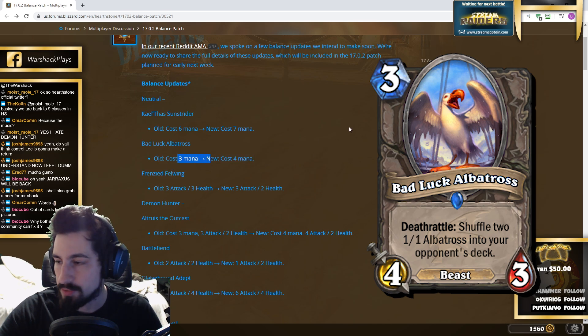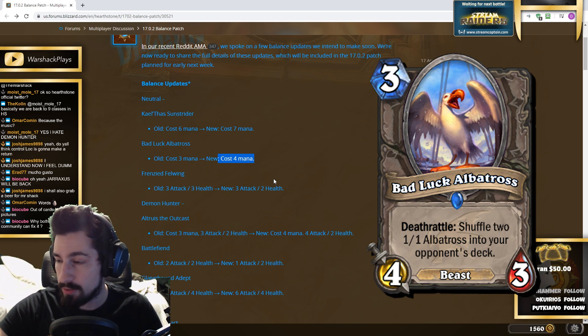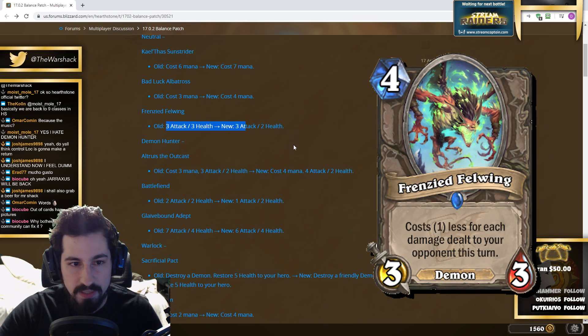Bad Luck Albatross is going from three mana to four mana. At three mana there's literally no downside to playing the card. At four mana it becomes a tech card because there are better four-stat minions, but right now if you're playing any deck and you're not playing Bad Luck Albatross, you're doing it wrong.